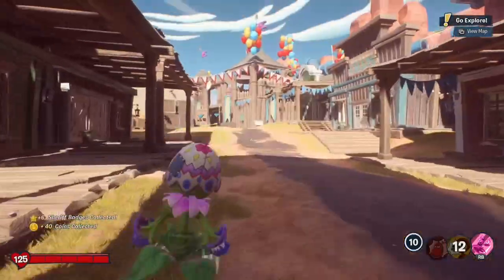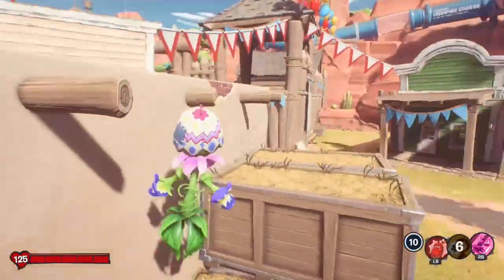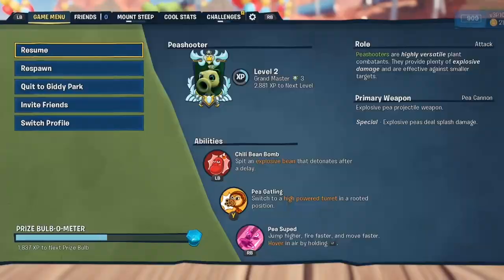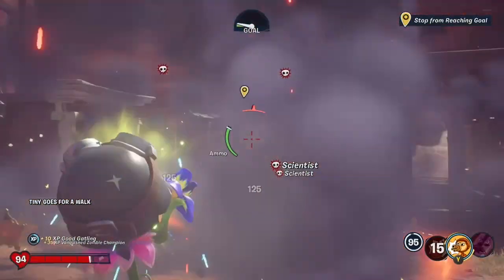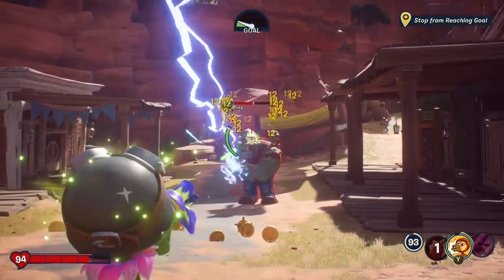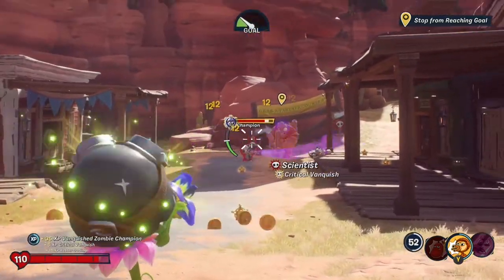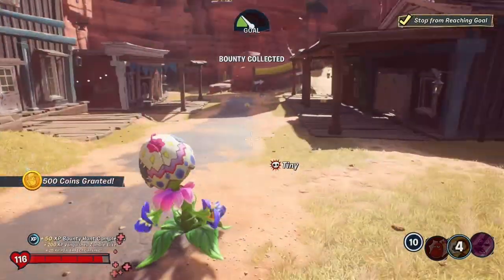All in all, if you do this properly — I know I messed up a little bit at the end there because one of those poles got in my way — but basically, you should be able to kill two scientists, then Tiny the Gargantuar, then two more scientists in a very short period of time. Let's do it one more time. Shoot the Chili Bean Bomb, once that blows up hop into Reload Gatling. Make sure you're doing headshots because it needs to be critical damage for the reload to kick in. Tiny's down and our bounty is finished.